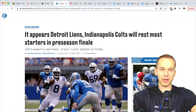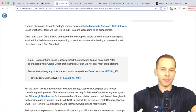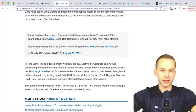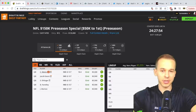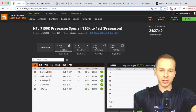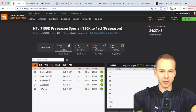Detroit Lions and Indianapolis Colts will rest most starters in the preseason finale — both coaches discussed this. For the Colts, Carson Wentz is out. Brent Huntley has been on the roster but hasn't played yet. We have Eason and Sam Ehlinger — Eason's going to start. It comes down to whether Huntley plays; if three quarterbacks are in play, interest drops a bit.